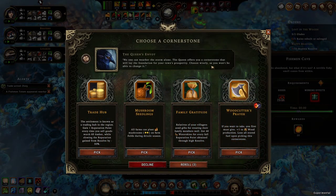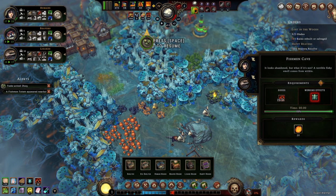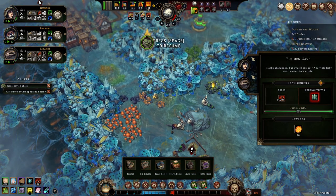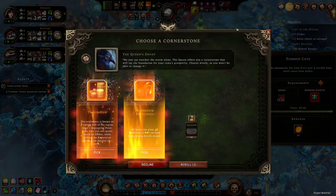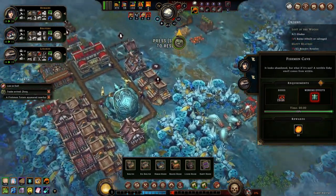The cave is almost done. Let's check out the new cornerstone. Gain one reputation point every time you sell goods worth 60 amber, while slowing the reputation gained from resolve by 50%. I don't think I'll be building the farms because of the living matter stuff. Relatives of your villagers send gifts for treating their family members well — gain 40 water skins for every full reputation point obtained from resolve. I don't think I'll be picking up woodcutters prior. Lose all stored fuel — I have a lot of fuel stored, but I would lose 16 coal, 16 oil and 166 wood if I picked that up. Plus one to wood production is nice though. What the heck — I'll pick it up. I might regret this.